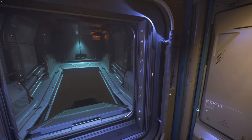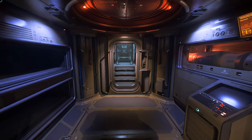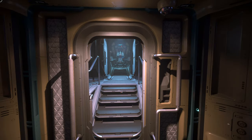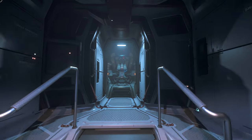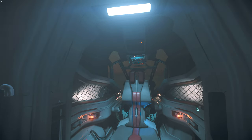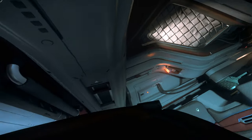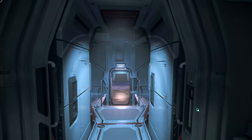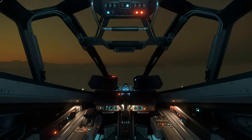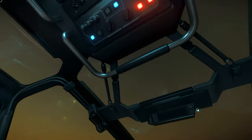You guys might be thinking, well, is there any problems with the ship? Yes, of course there are. Let's go ahead and start inside the ship. So as you come through, this is the cockpit — it's a single-seat ship. You can get inside the pilot seat like this. At the moment the ship is turned off; we're going to turn it on later.